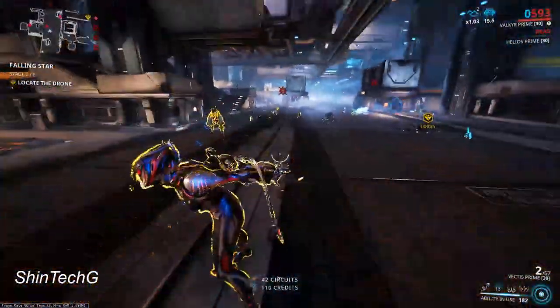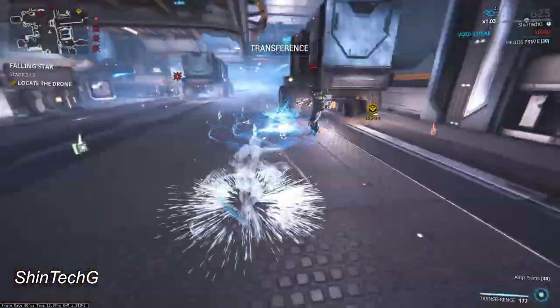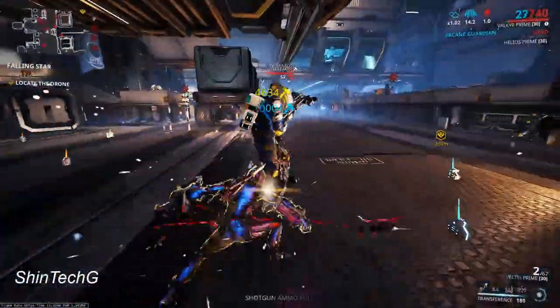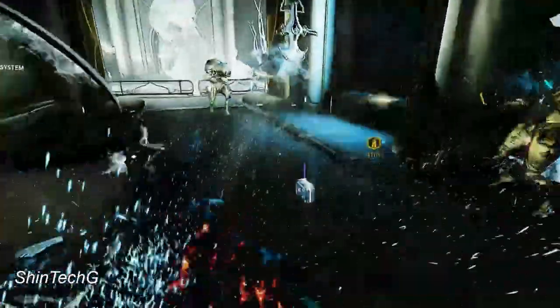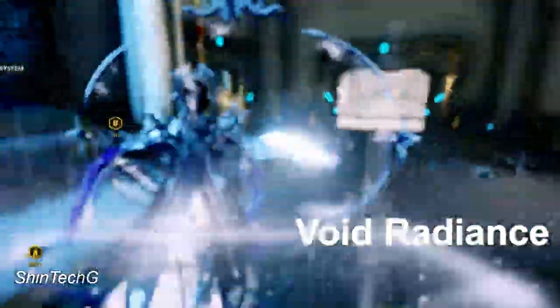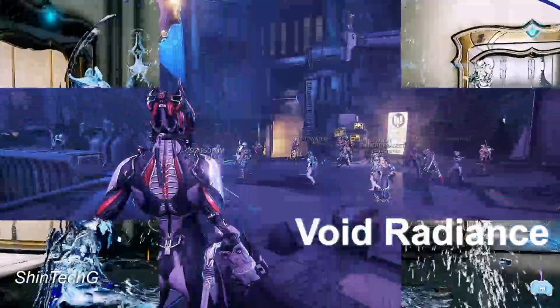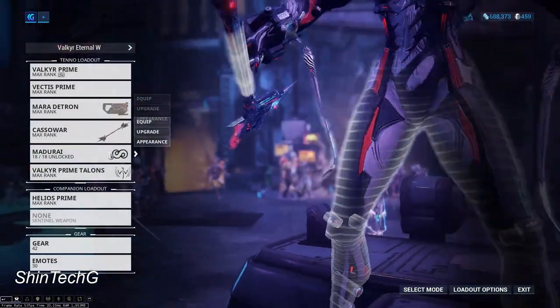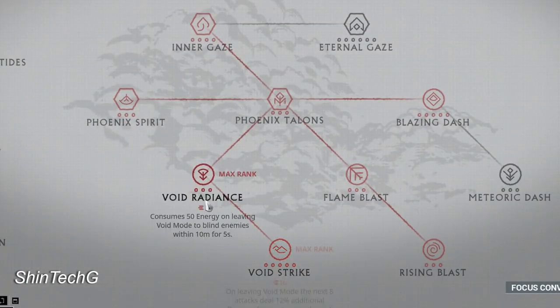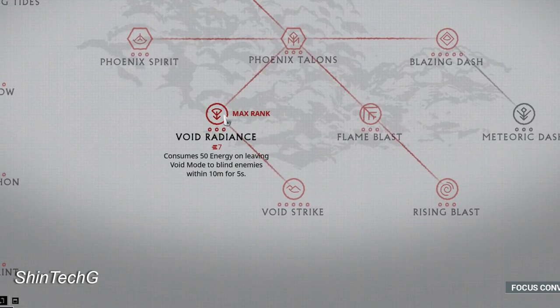You may or may not have noticed me doing this in previous videos, but we are going to be talking about void radiance. Void radiance is a focus ability that can be picked up in the Madurai school, and when maxed out, whenever your operator goes into void mode and leaves void mode, a radial blind is activated that blinds enemies within ten meters for about five seconds.